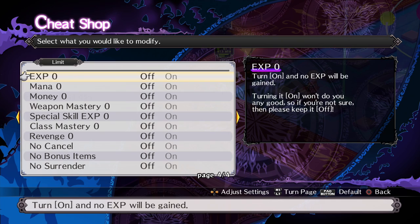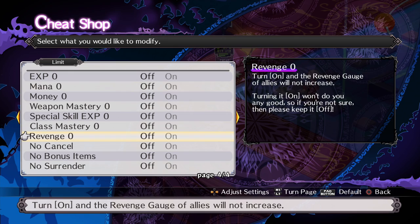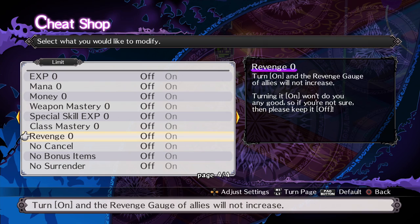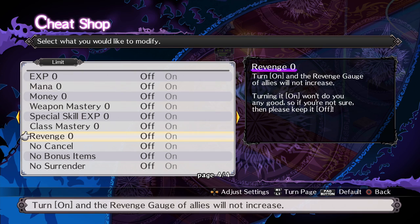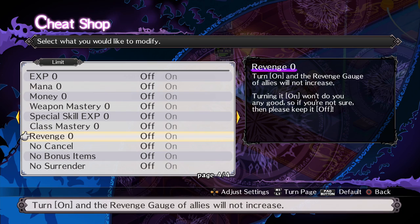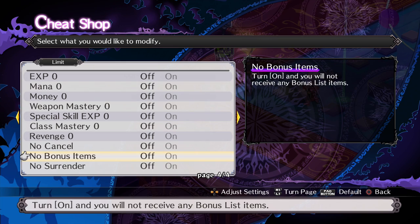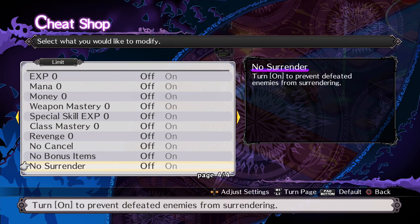You can also disable earning XP, mana, money, weapon mastery, skill specialty, class mastery, or the revenge gauge — I guess if you wanted to play old-school style. I don't see the need for that. No cancels means you can't cancel your actions; no bonus items means you don't get any bonus items from the bonus gauge; and no surrender means you can't leave a map. These are for if you want to go full hardcore mode.